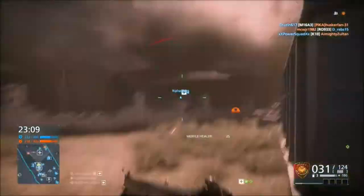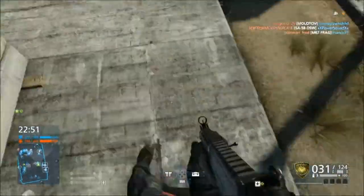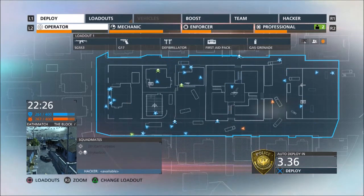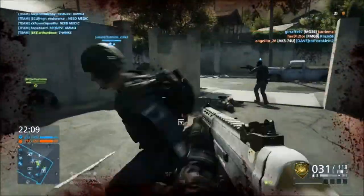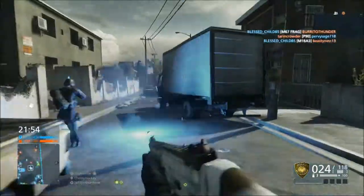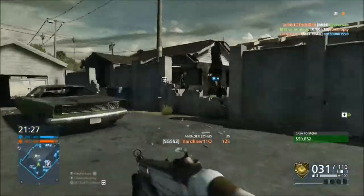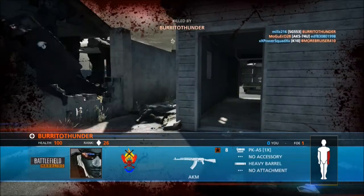The revive and the med kit are really useful — you can get a lot of points from them. The longer you hold the defibrillator or syringe up, the more points you get for the revive. When you revive someone you can get shot in the back, so be wary of that. I dropped med kits in my spawn and got like 500 points for healing because my whole team was spawning there. On such a small map everyone was using them, so I got a lot of points.